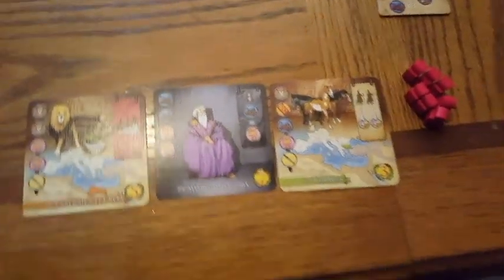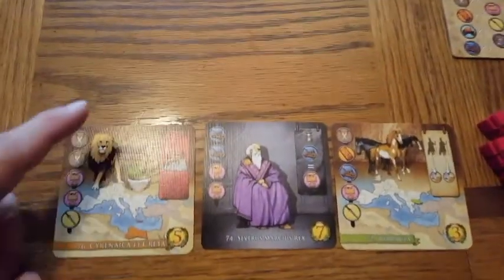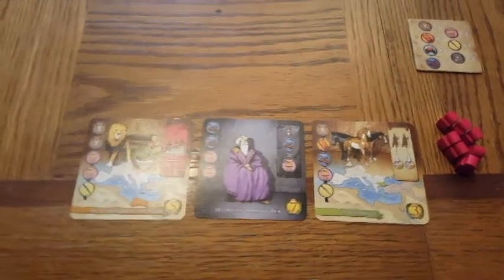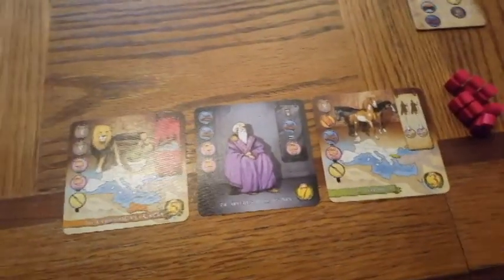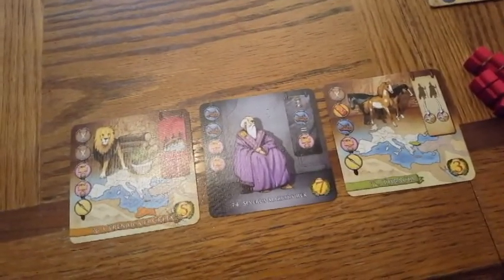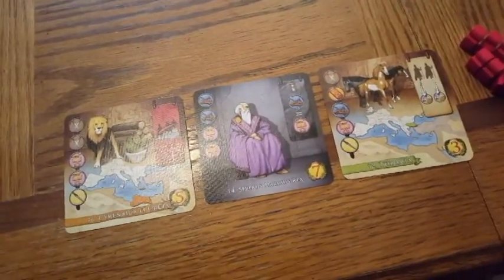Rather than go any further, I'll show you the other fake player's tableau too — same situation, nothing identical. So we're going to start a gameplay session, and it will become very clear by the end of the first turn exactly what's going on for the most part, and how the game plays out in its elegance and simplicity.